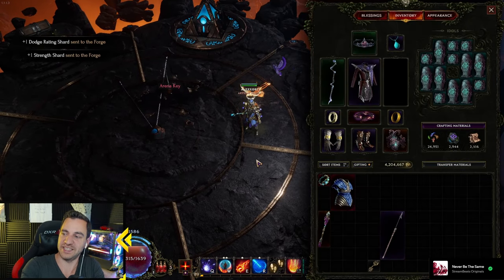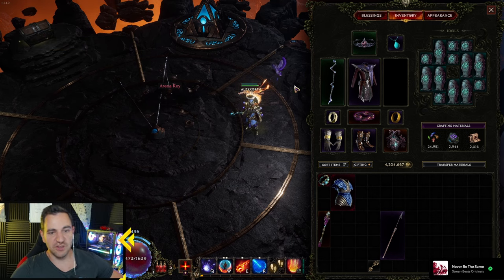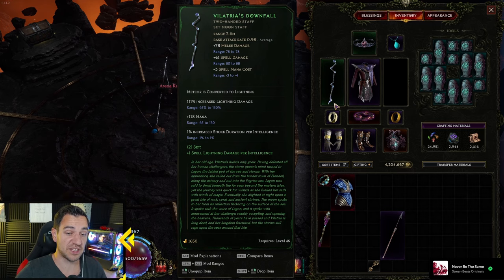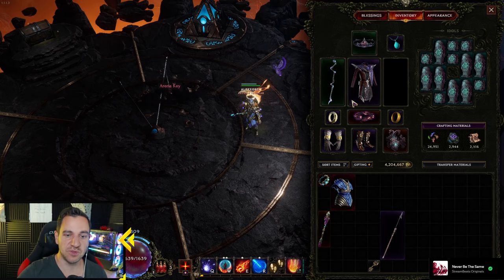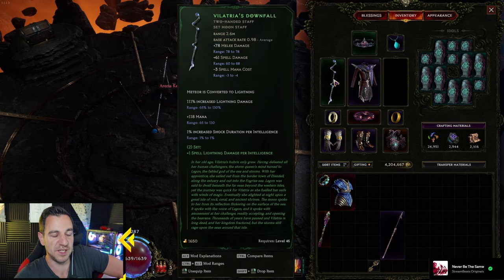So let's look at the items. The one you really actually need to make this really work at higher corruption — as you can tell, this was 100, it was so easy — this can easily go to 200, I'm sure. If you want to run at higher corruption, you do need four items really. Definitely this, because this converts meteor to lightning.